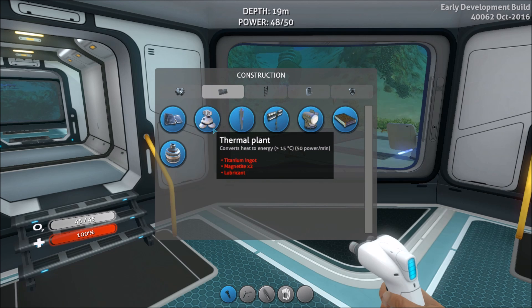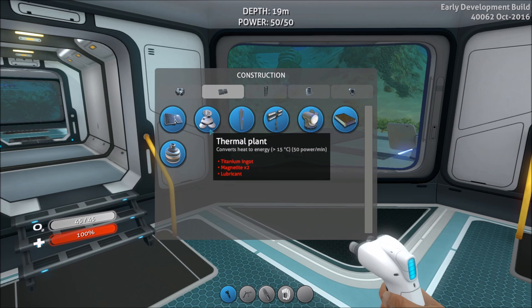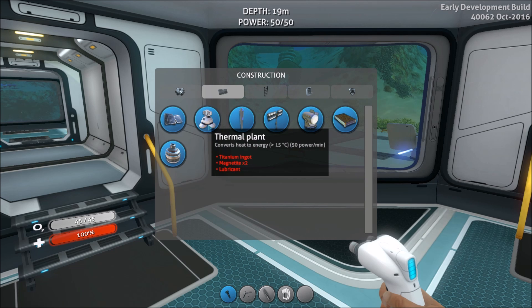The thermal plant will generate 50 power per minute — exactly the same as the solar panel — and it can store 50 as well. The only difference compared to solar panels is that it has to be placed near a source of heat, so that could be a geothermal vent or the active lava zone.